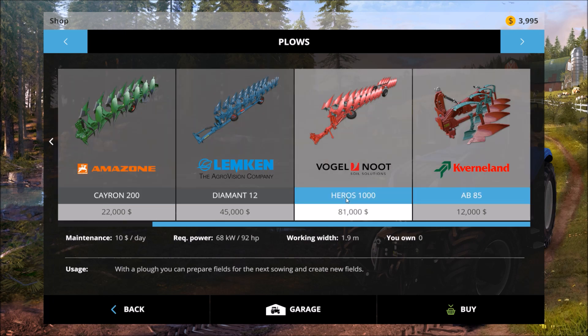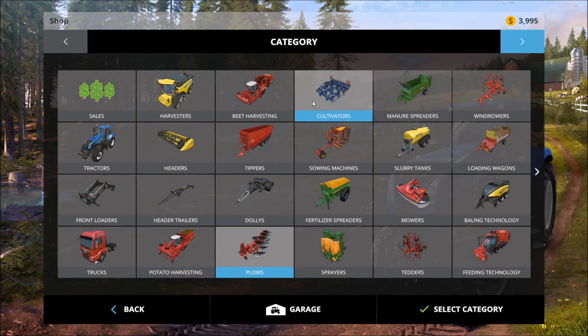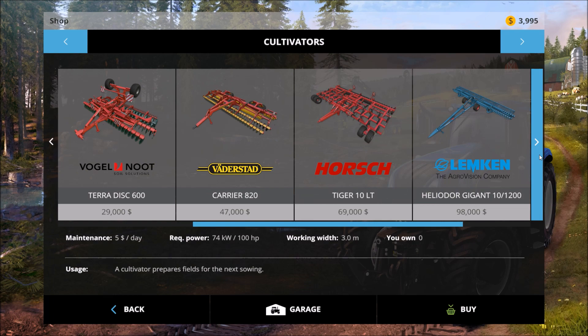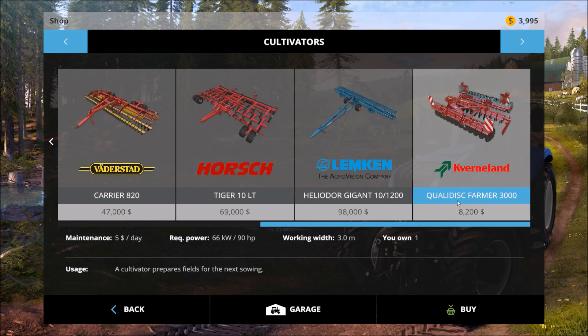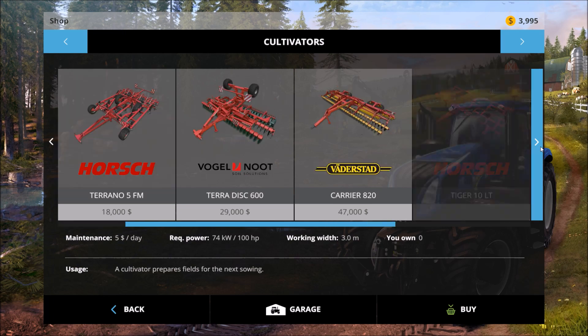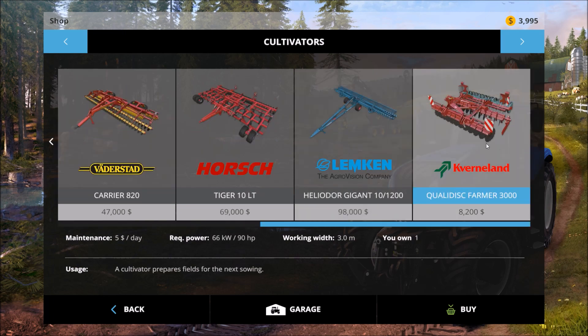They didn't give us a plow to start with. Should have a cultivator - let's see where they may have stuck it. There it is in the back. They didn't give us one of them either. It's only three meters wide, so it's equivalent to the one we started with earlier, just different.